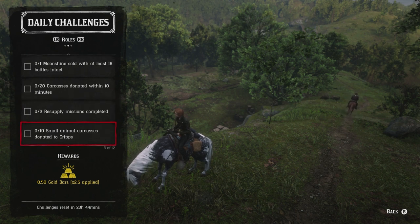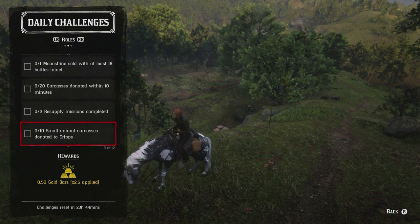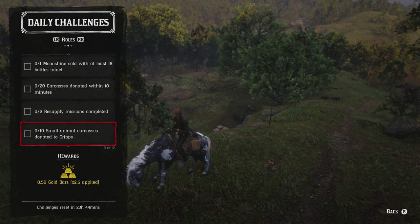For the trader role: donating 20 carcasses in a 10-minute period and donating 10 small animal carcasses both go together. The best approach is to gather all the small animals before the timer even starts. Go after squirrels, chipmunks, bats, rats, bullfrogs, crows, or small birds — if it flies and it's small, get it. For bats and rats, go to Blue Water Marsh right around where Madam Nazar is today. At nighttime you can also find bats around the Emerald Station area in the Heartlands. Then just complete two resupply missions — note there's a cooldown between each one.